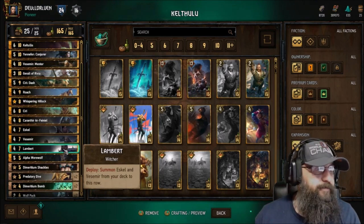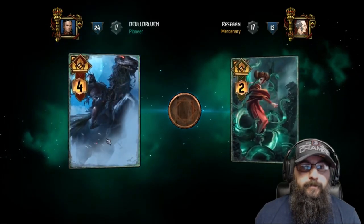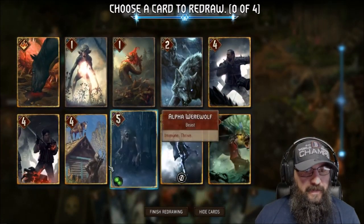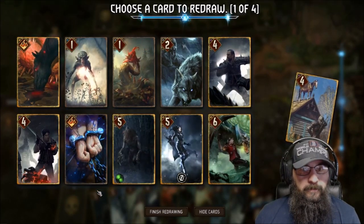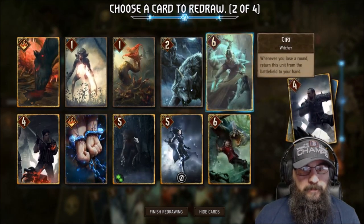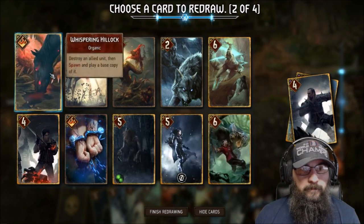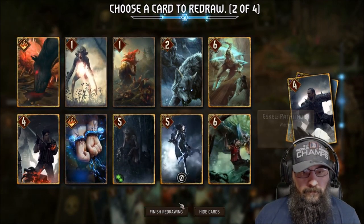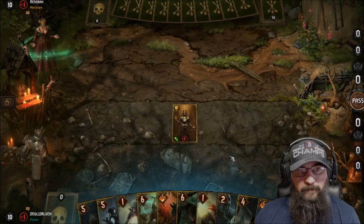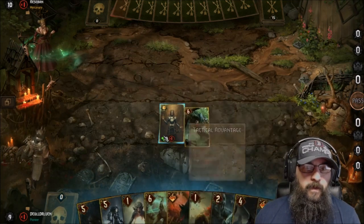Here's the game. Like always guys, thanks for watching, I'll see you at the end. Alright, Francesca — it's probably not a good idea to stack drop Roach, drop Lambert. Let's keep this. I think we want to try to win round one.